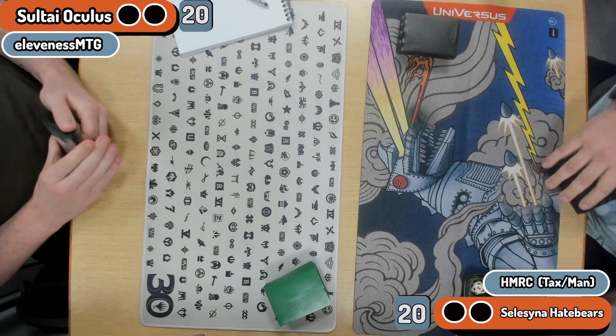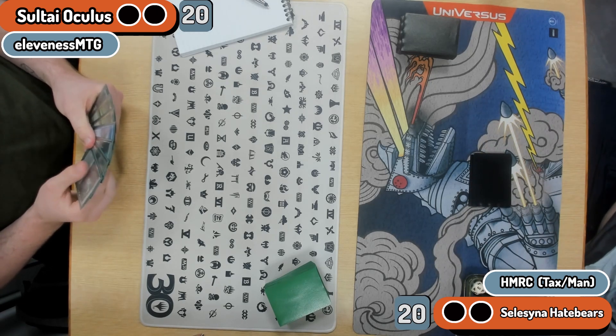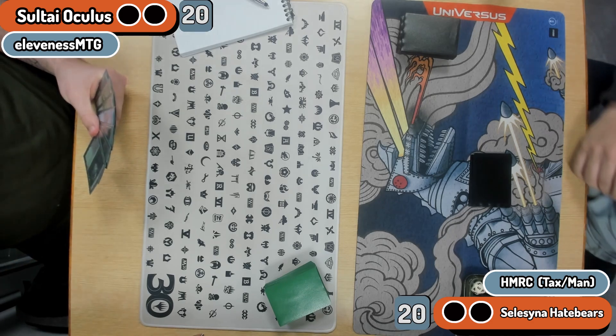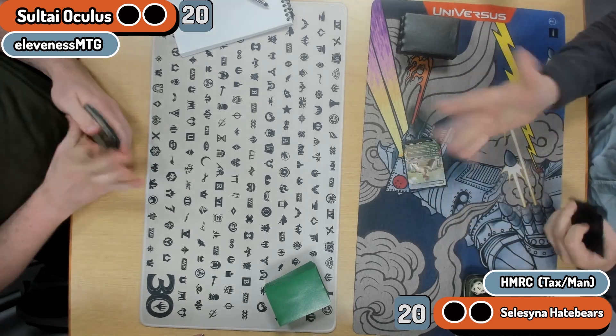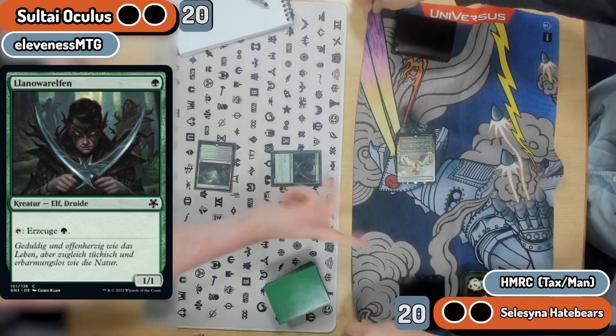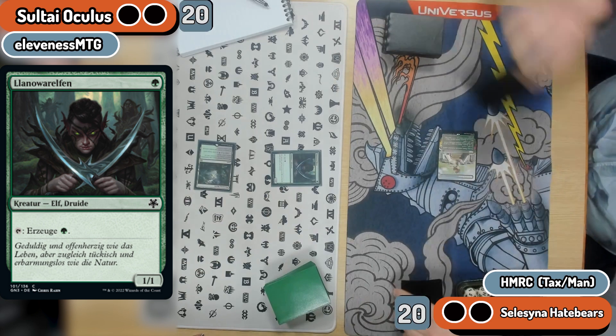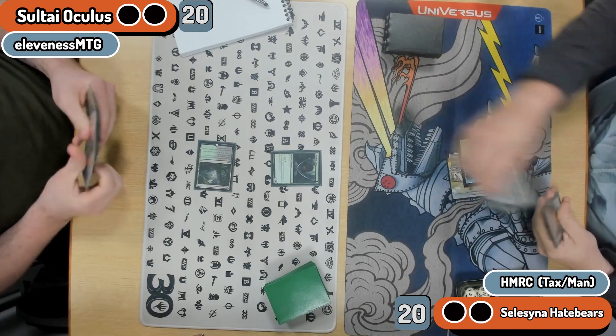You get back to rolling dice after about seven tiebreakers — yeah, it's good fun. Absolutely, good set of decks here today. The Sultai Oculus deck is fully tooled up with the Lanowar Elves and Mystic combo, and here we see the start of the hate: Thalia coming down on two.